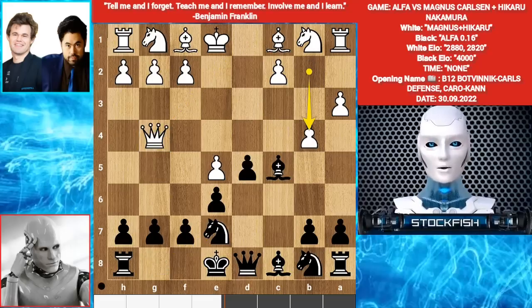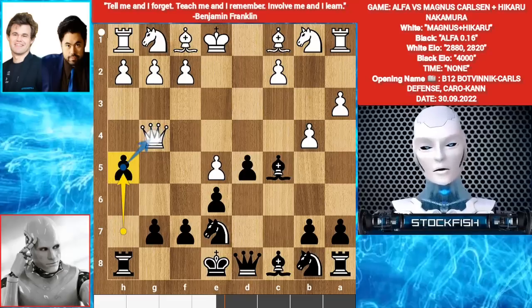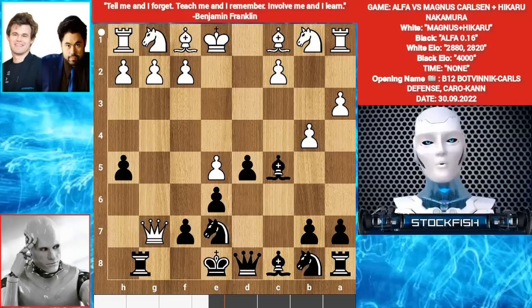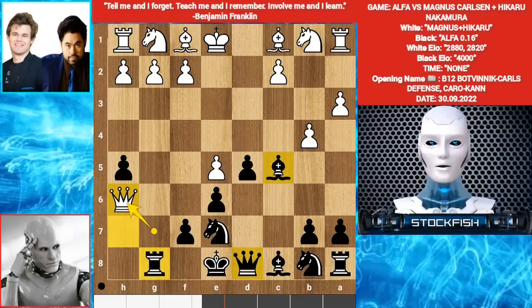Knight E7. B4. H5, targeting the Queen — your Queen is worth more than a Bishop. He played Queen takes G7. Rook G8, a critical move. Magnus and Hikaru choose to play Queen to H6.